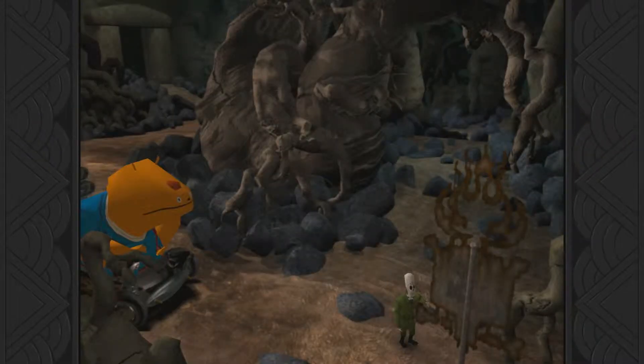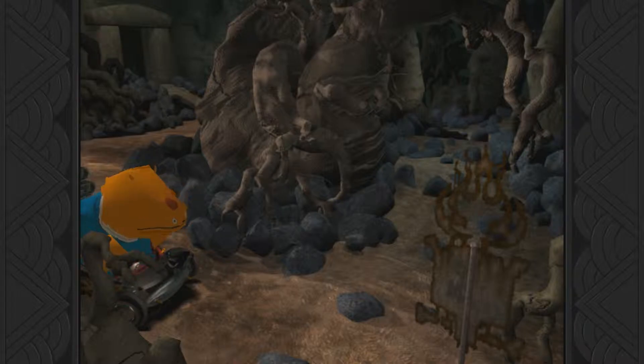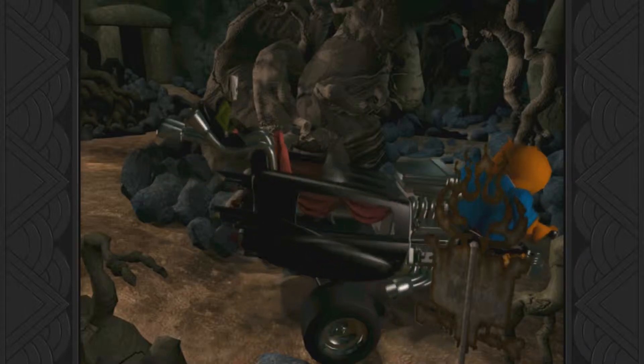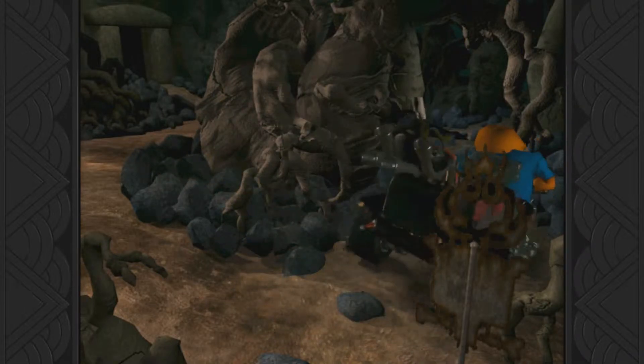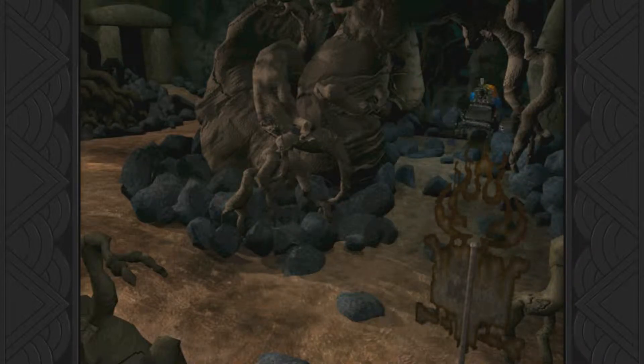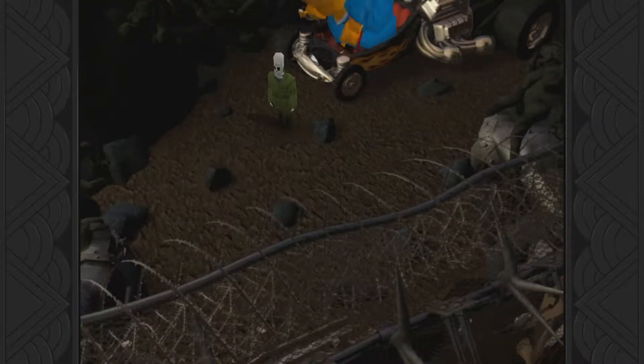Okay, just put it in the inventory. Let's go back in the bone wagon. That's why we needed to do the tree thing - we needed to get pogo sticks so we could drive on these rocks.